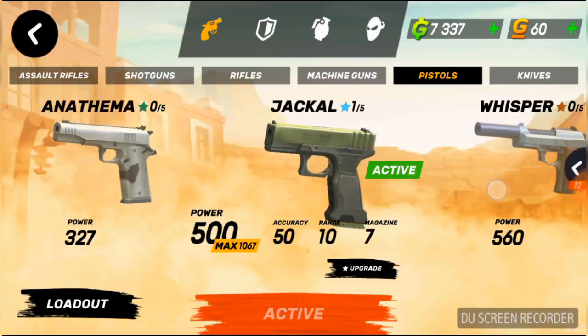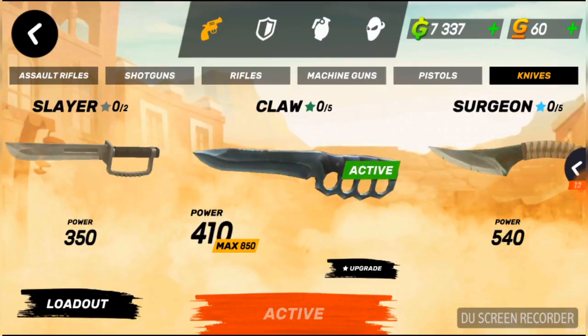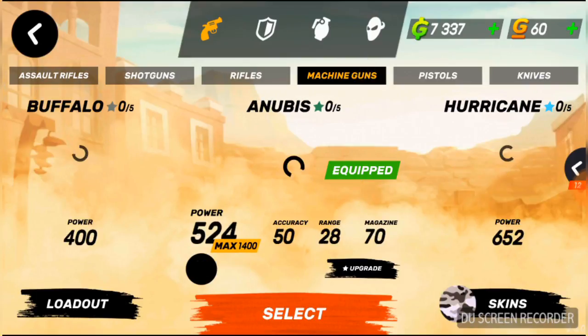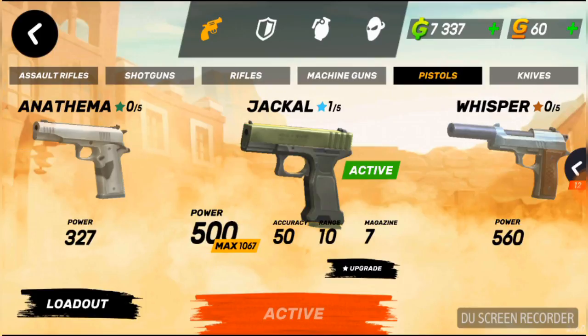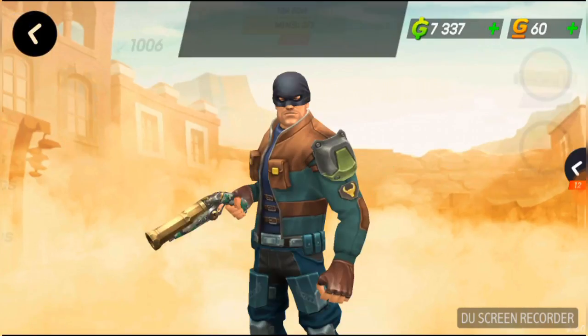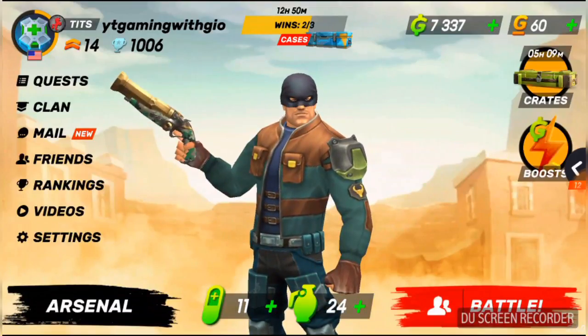The Jackal is the pistol, and then I just have a knife — it's the Claw, the second knife you can get. The way it works is you can choose from any of your four primary guns in combat, but when you run out of ammo on the primary gun you're using, it automatically switches to pistol to finish the kill. And knives — when you get in close combat you can stab them, kill them that way. You can also use grenades.